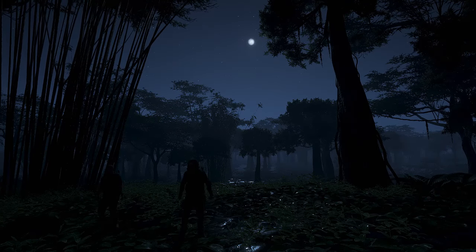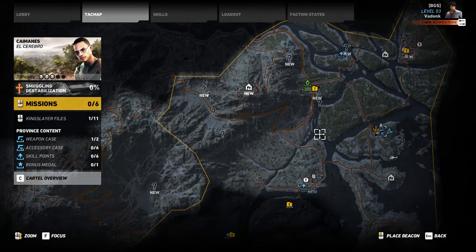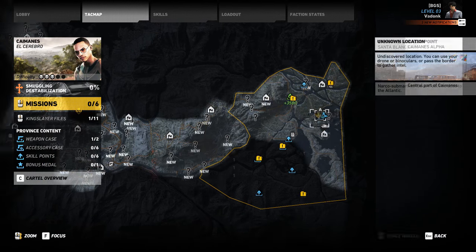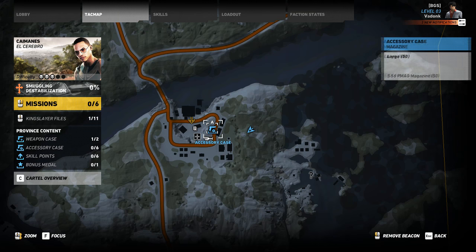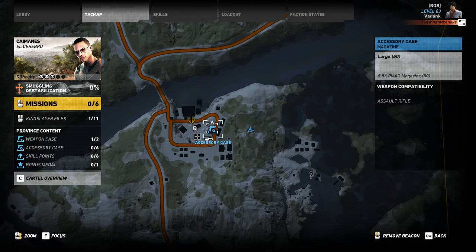Now we've come all the way over to the east side of the map to Caymanes. We've got the Caymanes base here by the river, and on the outskirts of that base is the accessory case for the large 50-round mag for the ACR.